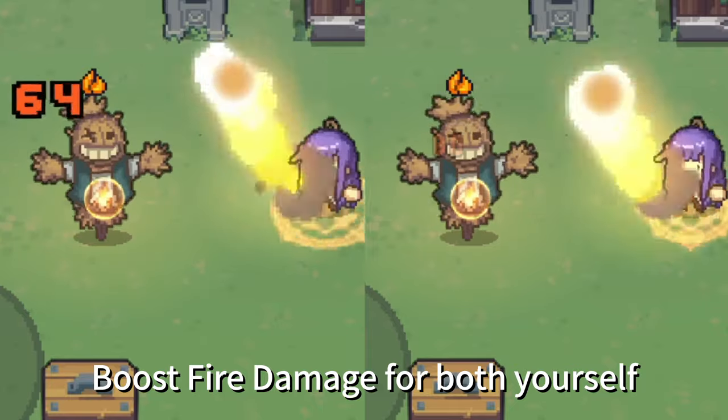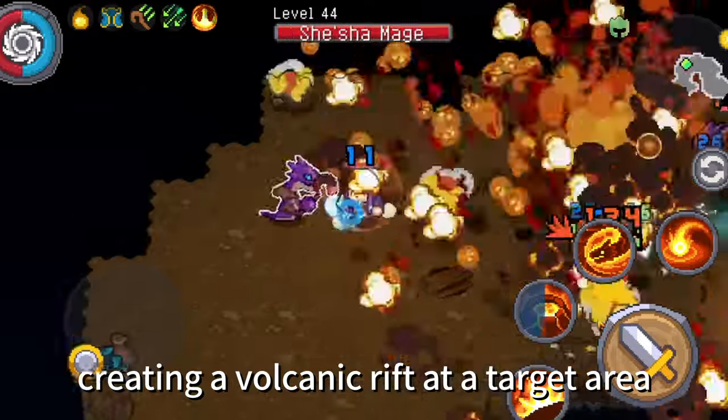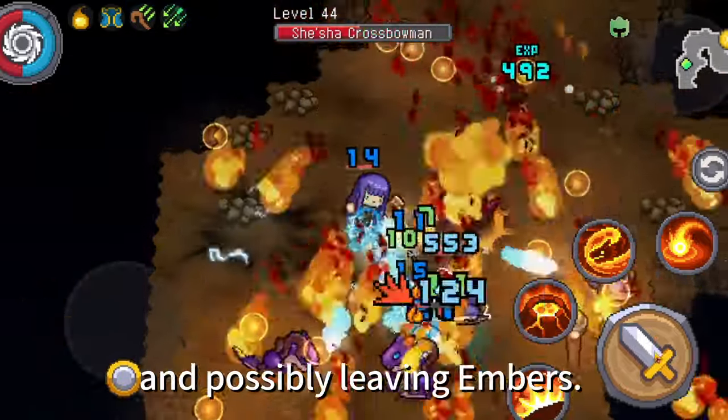Flame Aura: Boost fire damage for both yourself and allies upon activation. Volcanic Rift: You'll change the terrain, creating a Volcanic Rift at a target area that continuously ejects fireballs, causing damage to enemies and possibly leaving embers.